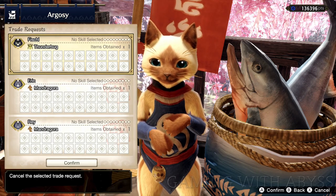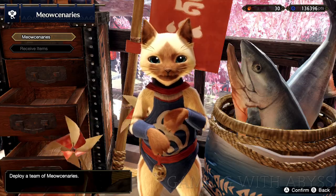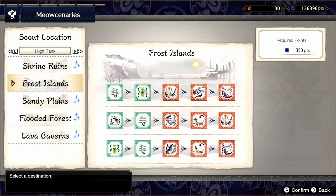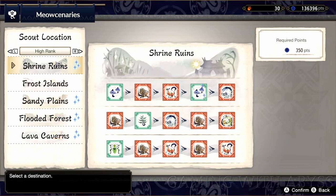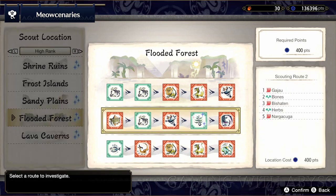Just go and complete a couple quests, then come back and look for that rare item. The next one is going to be through the meow scenarios. There's five different items that you can get through this, and they need to be in high rank. Four out of the five locations have a little sparkle. For example, at the Flooded Forest, the one in the middle looks like a plant — the fourth one — and it's kind of sparkling. We need to look for those items. Select that, complete a couple quests, and you'll have an opportunity to get that rare item.